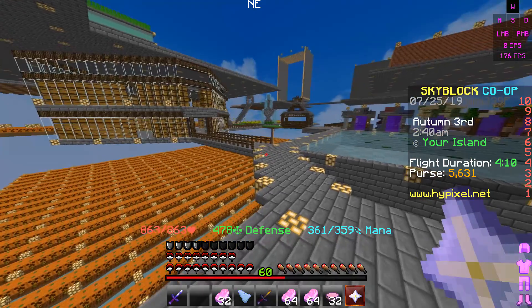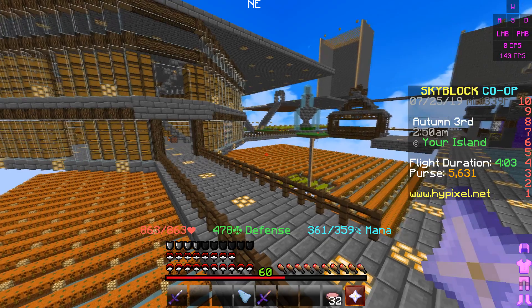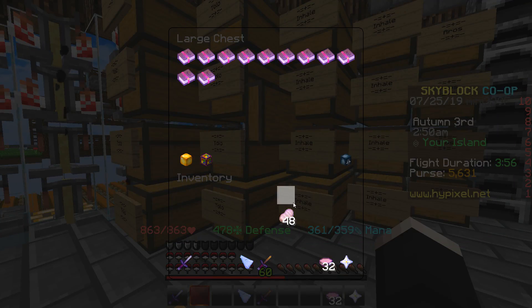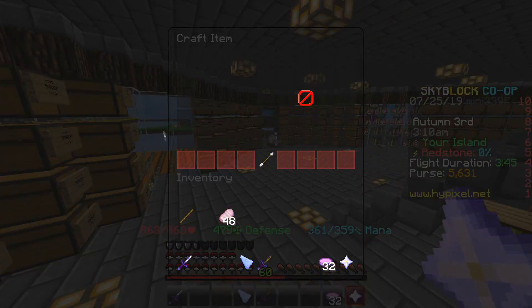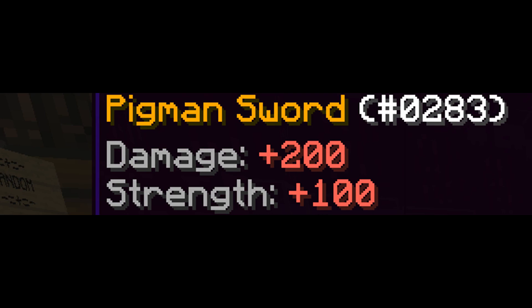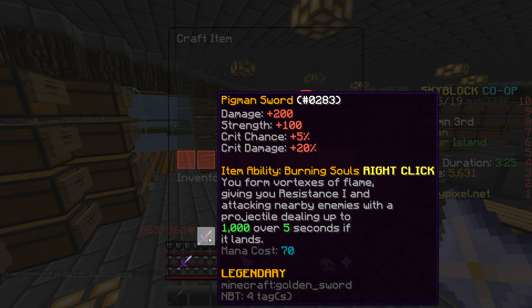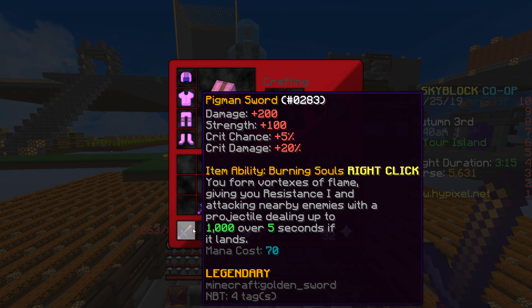I got two stacks and a half. All we need to do is get one more enchanted grilled pork and then bada bing bada boom! We get to make it now! I just need to get myself some sticks — here we go. The moment that we have been waiting for — Pigment Sword! 200 damage, 100 strength!